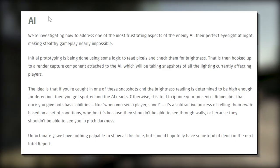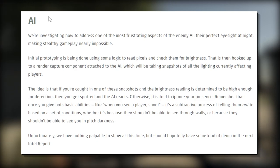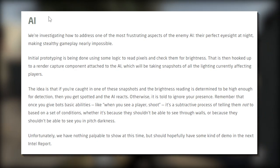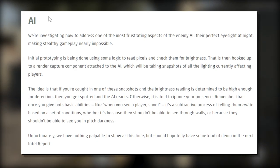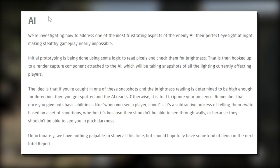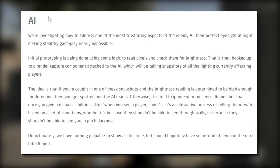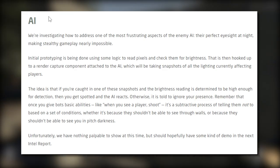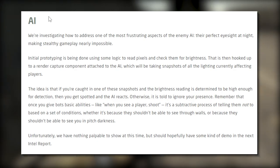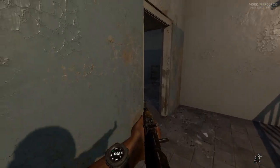AI improvements: they're investigating how to address one of the most frustrating aspects of the enemy AI - their perfect eyesight at night making stealthy gameplay nearly impossible. Initial prototyping is being done using logic to read pixels and check them for brightness, hooked up to a render capture component attached to the AI which takes snapshots of all the lighting currently affecting players. If you're caught in one of these snapshots and the brightness reading is high enough for detection, you get spotted; otherwise the AI is told to ignore you. Nothing playable to show yet but they hope to have a demo in the next intel report.